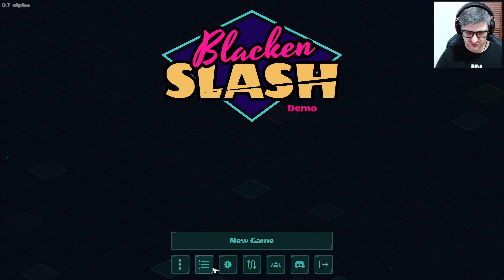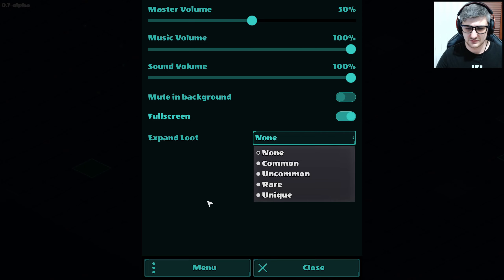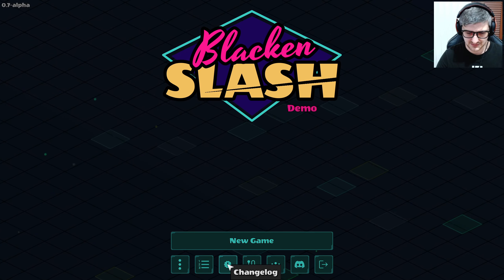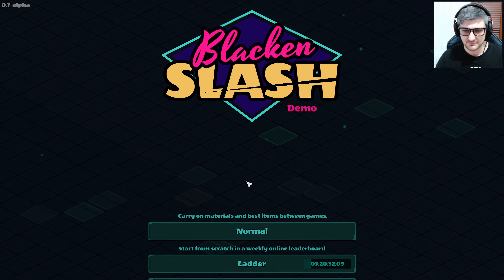I don't know what any of this stuff means. Changelog I guess. This is settings — full screen, expand loo... what? Close, rankings, ladder, changelog, development roadmap — that's cool. New game, let's just jump in. Normal.